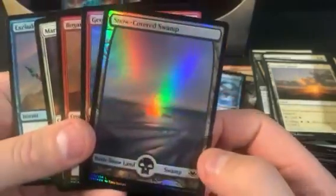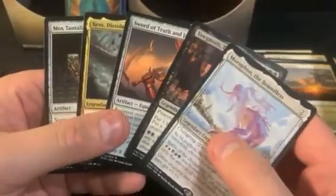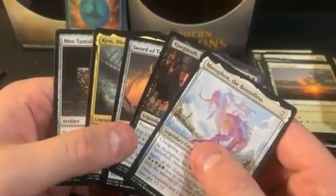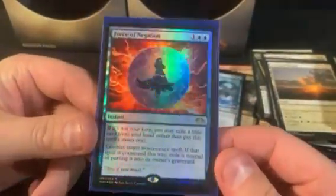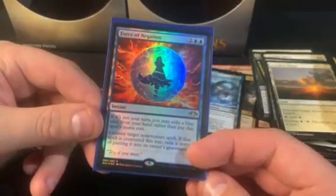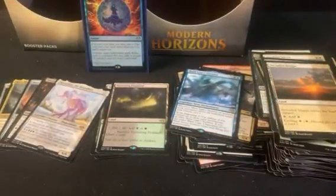For the foils, we got snow-covered Swamp being the headliner. We got three of the canopy lands, no Vistas. Five mythics on the weaker end — Cascade is really bad, the others are in that lower tier. The big hit of the box was the Force of Negation — it basically covers the whole box, or very close to it at least. Pretty good box still; even without that hit it wouldn't have been too bad.